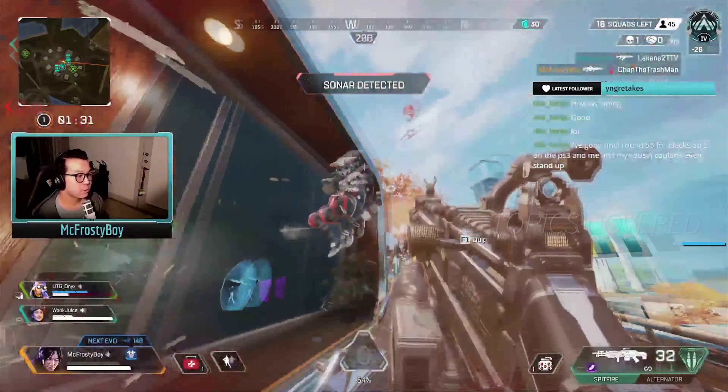After knocking Gibby, we've just got some quick cleanup on the Bloodhound. The key concept this time is that being closer to a piece of cover makes it easier to control the ways it protects your hitbox.